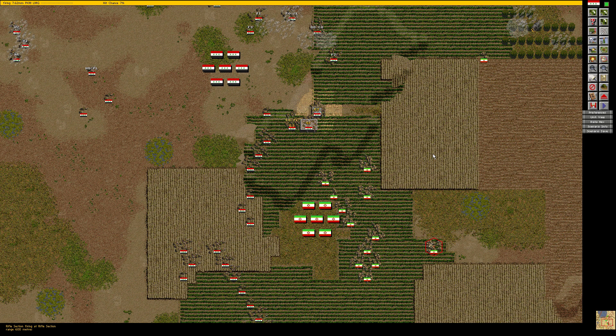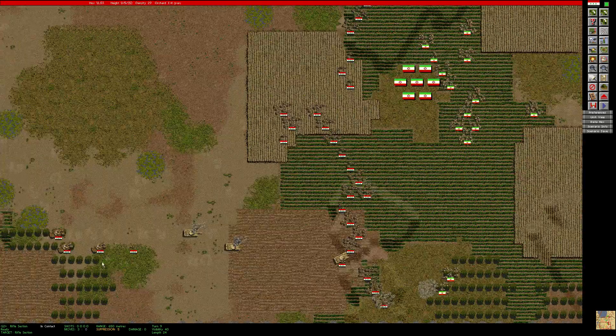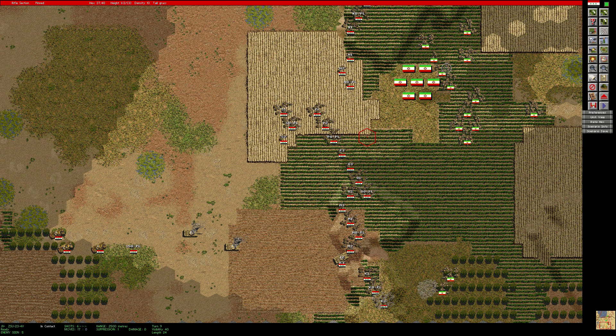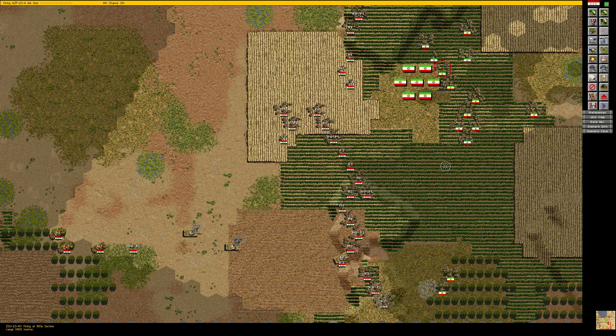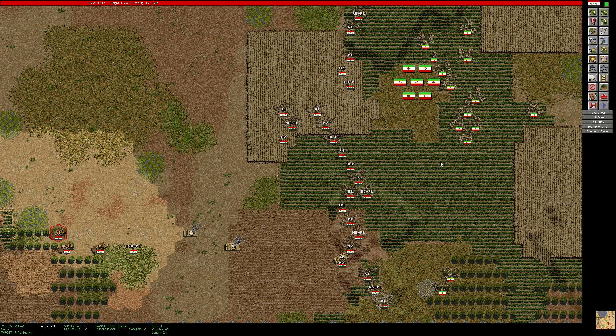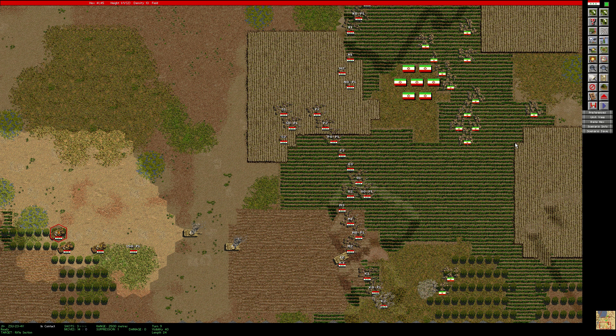They seem to have a lot of infantry down here. He's turning and firing back there. Let's get some suppression going. Let's have a look at these flak guns and see what they can see. That guy's pinned — let's fire through this cluster here. Pretty low hit chance but we have to lay down some sort of suppression here.